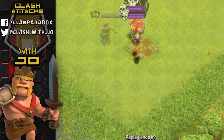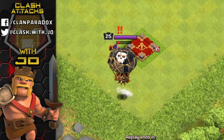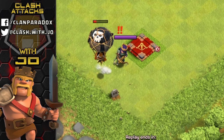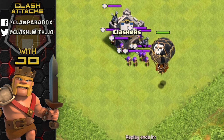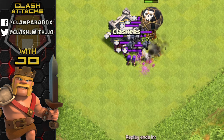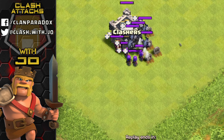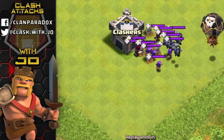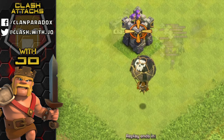The archer queen will take out your group of balloons fairly quick if you allow her to stay alive. Following that, clan castle troops - archers, minions, wizards, baby dragons - will take out balloons fairly quick. We'll get a closer look as these clan castle troops pull out once another balloon is dropped onto the map. If these troops are not tended to, they are a serious threat.